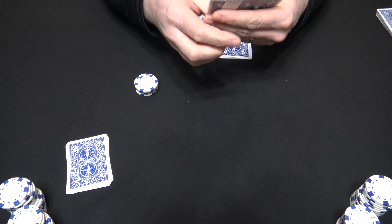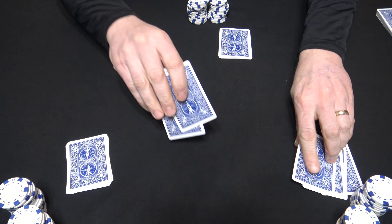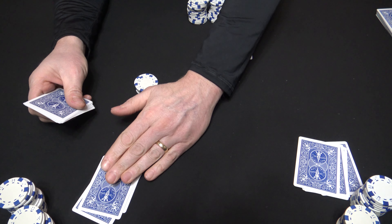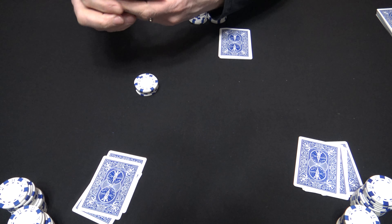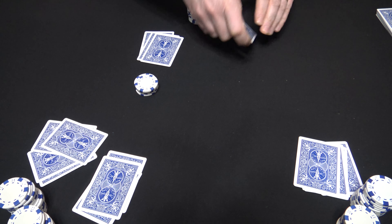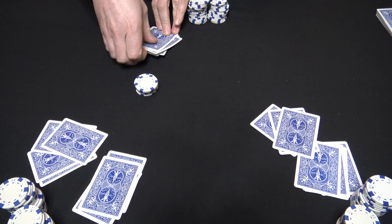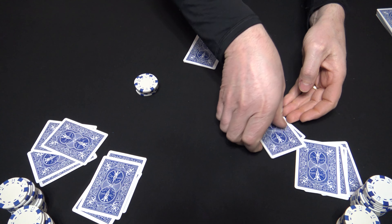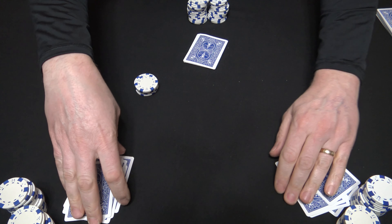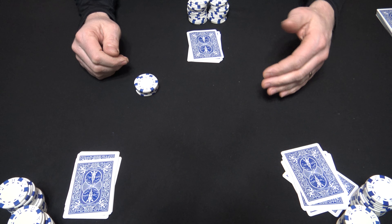Now all players need to trade 3 cards. We're going to pass them to their left, going clockwise around the table. Just make sure that as you pass these, the player does not look at them before discarding his other 3. Dealer is going to pass these 3 as well, so everyone will still have 7 cards. They'll have 3 new cards added to their pile. They're going to take a look at them and see what they made with these cards.